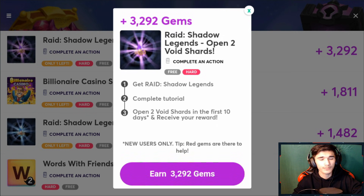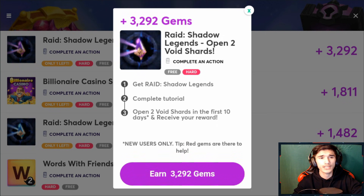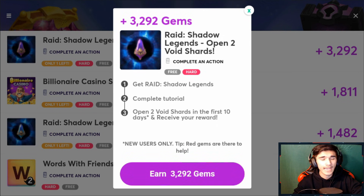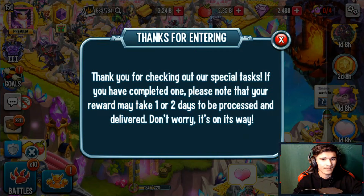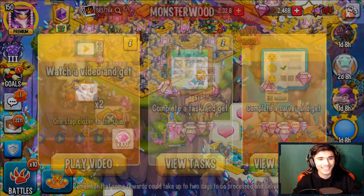Basically, all you need to do is get the game, install it, complete the tutorial, and then open two void shards. You have to do it in the first 10 days — after 10 days it won't be valid. Once you complete it in the first 10 days, you get about 3,292 gems. That's a lot of gems.